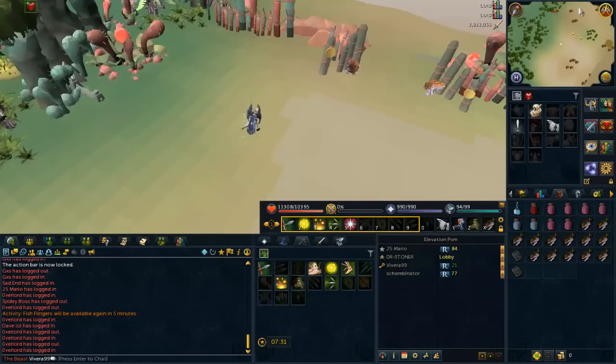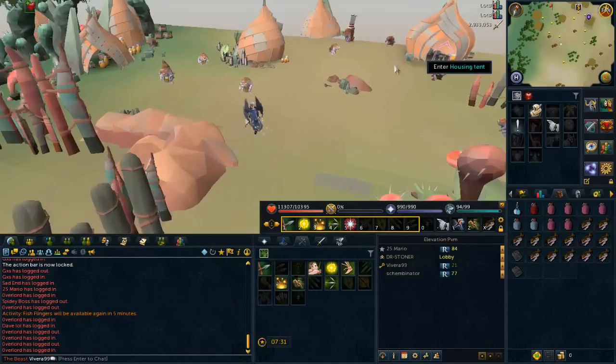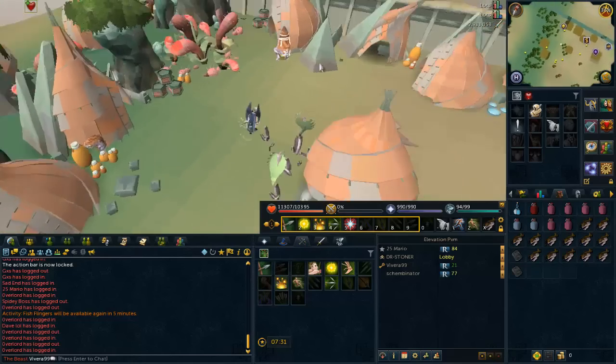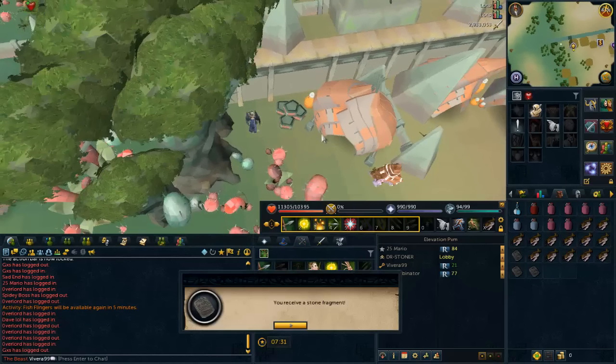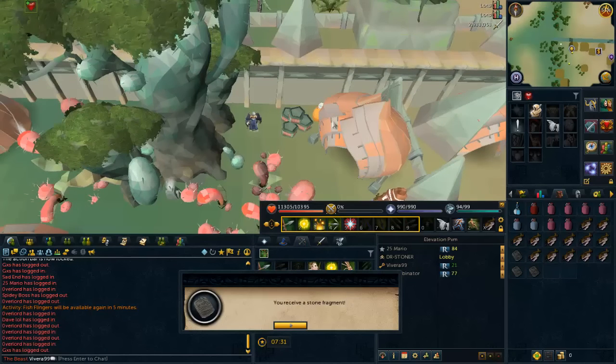Just go to the northwest side and you will arrive at this city as well. You will find the third stone fragment just northwest of the camps on the west side of the Nazcap city.